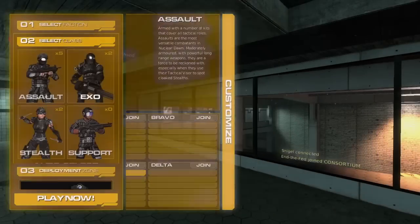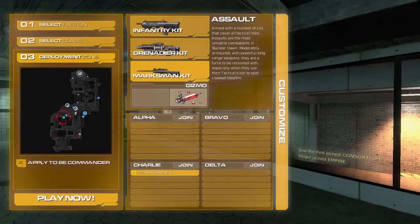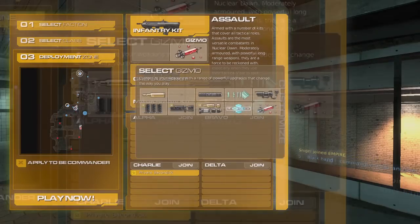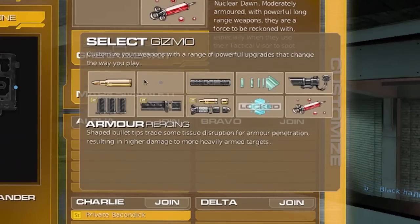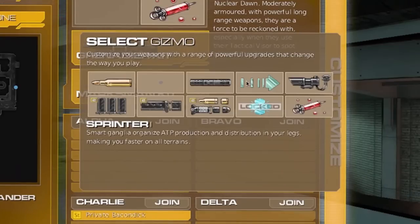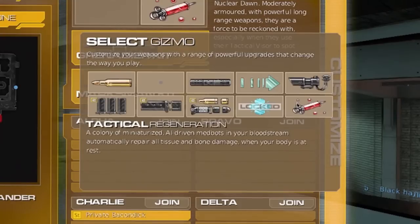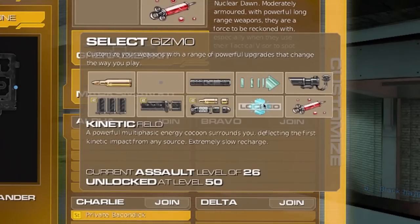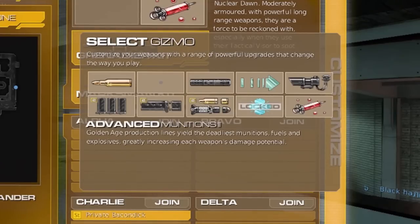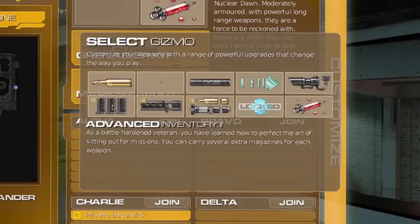Next, we will discuss gizmos. Gizmos are basically add-ons that give small bonuses to your units — similar to Call of Duty Modern Warfare, but a little bit different. I'm going to select the Assault, and you can see the three subclasses: Infantry, Grenade Unit, and Marksman Kit. You have a set of kits including bullet piercing rounds, a silencer, a speed upgrade called Sprinter, and a weapon stabilizer. I'm going to put the mouse over all of the kits so you can see a description of each, and then we'll review each one in detail.